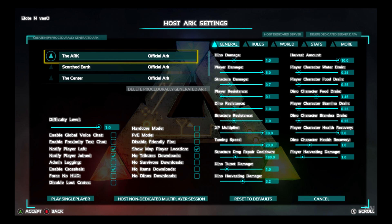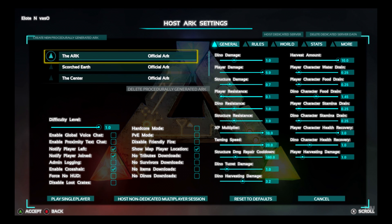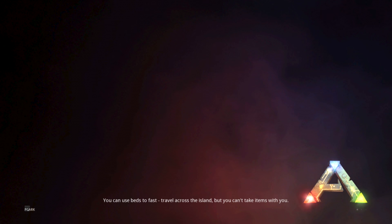We kind of changed up what was happening but we're still gonna do the custom map. I backed out — you can see how you pick your world and it's right here, we call it Procedural ARK. Let's click that and load it up. Hopefully it doesn't take too long to load since it's the second time; most of the world was already loaded in.